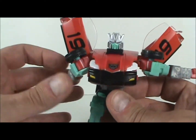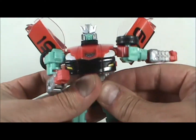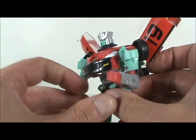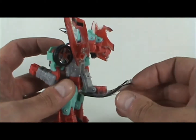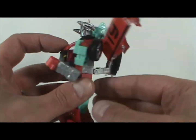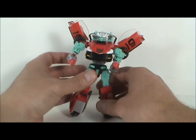Push that back and then take this whole front half and flip it down. Adjust the arms and get them in position. In the back, flip forward these little guns or missiles, and also flip the top of the car up into place. And there we have Rapido in robot mode.